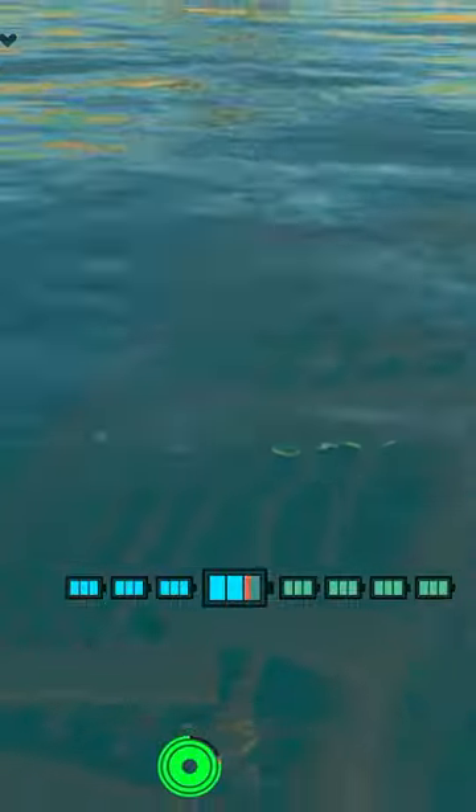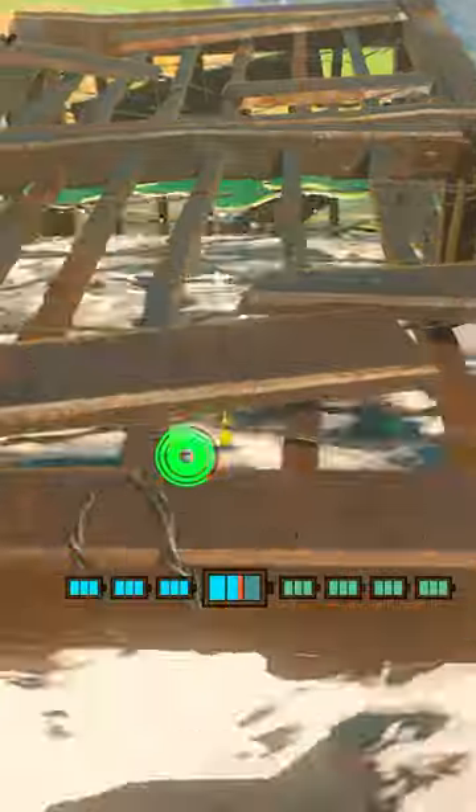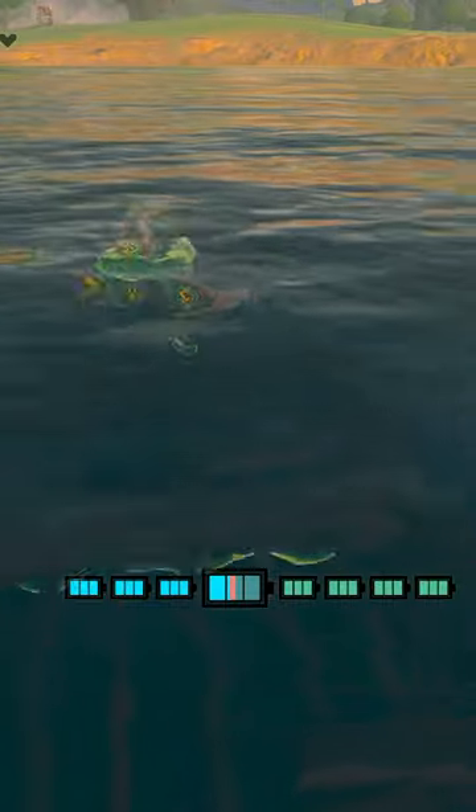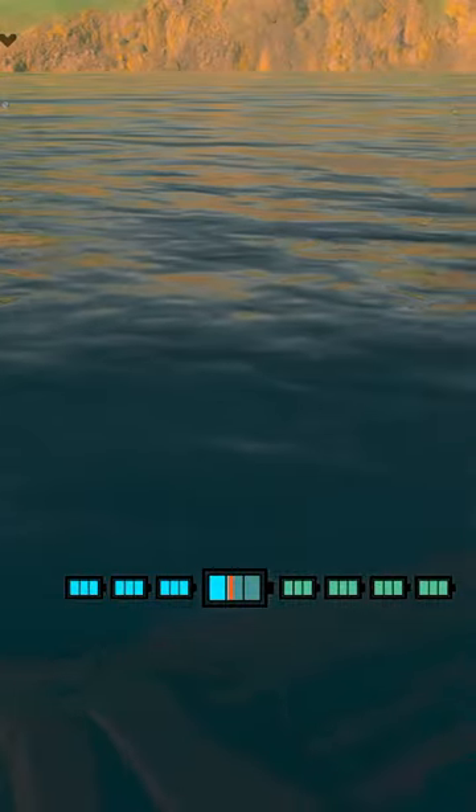Now some of you may be asking, what's the point? Why should I build this? Well I've got two great reasons for you. One, boats are for nerds. Two, you can attach a Construct head and some weapons to your submarine, and now you've got an effective stealthy option to take out those pesky Octorocks. Plus, everyone knows that Octorocks are the hardest enemy in the game, so this keeps you safe while you take them out.